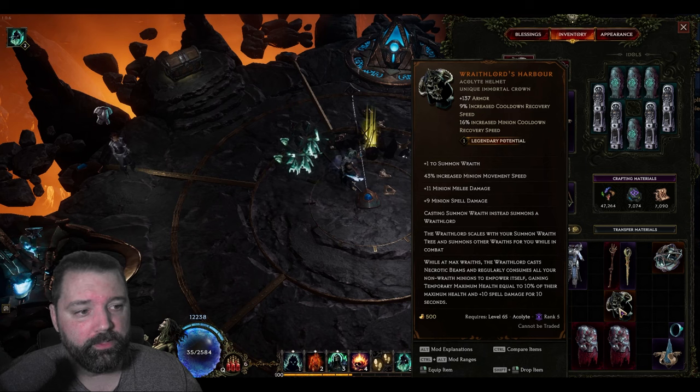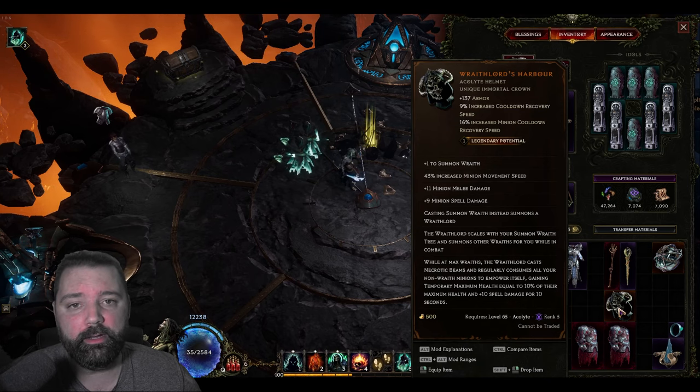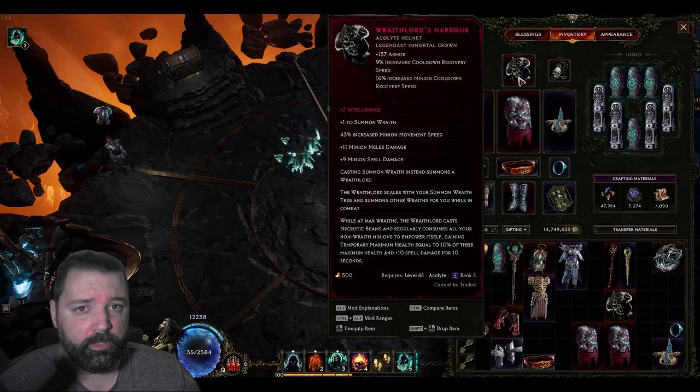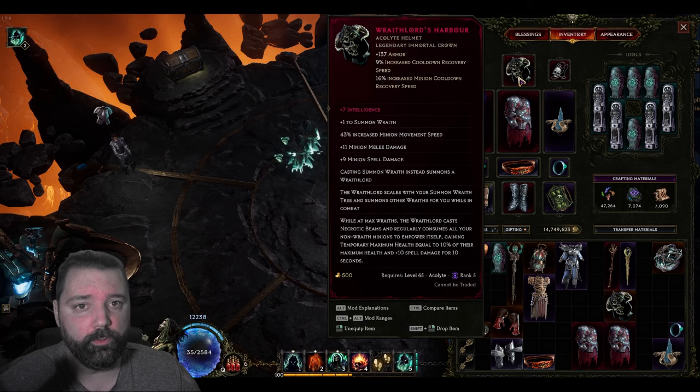In the near future, I'll be looking to slam another Wraith Lord's Harbor — I think I'm on the 4th or maybe even the 5th one at this point. What I'm looking to get here is plus ranks to Volatile Zombie, because those also have added minion damage on it. In the meantime, I've only been able to get Intelligence as the best stat for this particular line, and Intelligence is great — that's going to increase the minion damage that your Wraith Lord does and adds some ward retention.